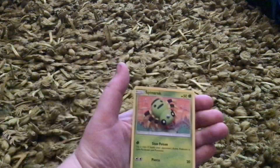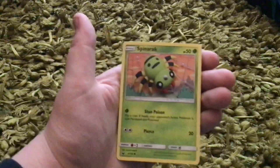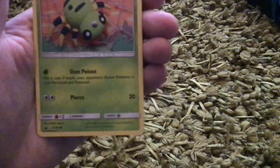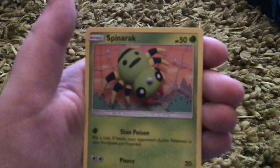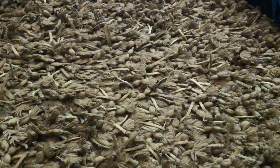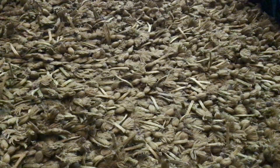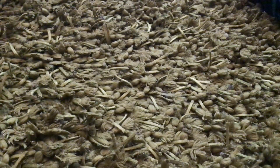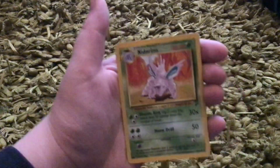One of the rarer cards — an original Team Rocket Charmander. A Spinner, which does Stun Poison: flip a coin, if heads your opponent's active Pokémon is now paralyzed or poisoned. And Pierced, which does 20 damage. I'm not going to go over all the attacks — I'll go over some OP attacks other times, but right now we're not going to do many attacks.